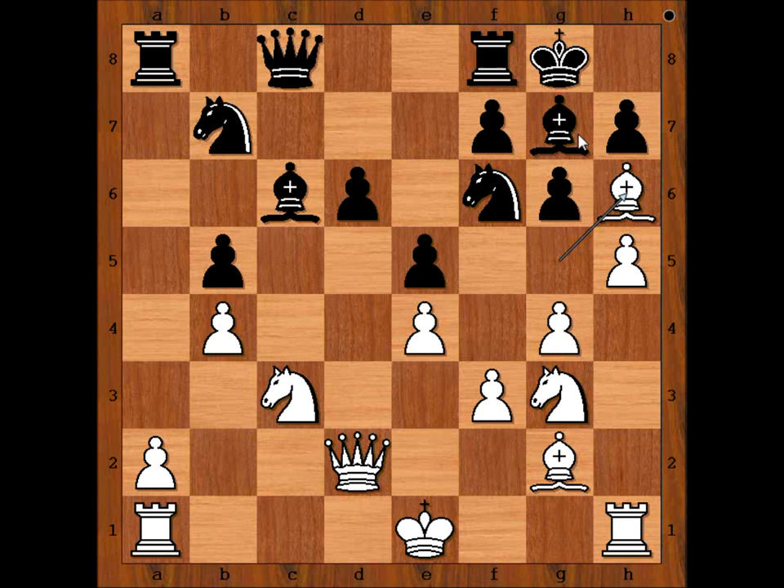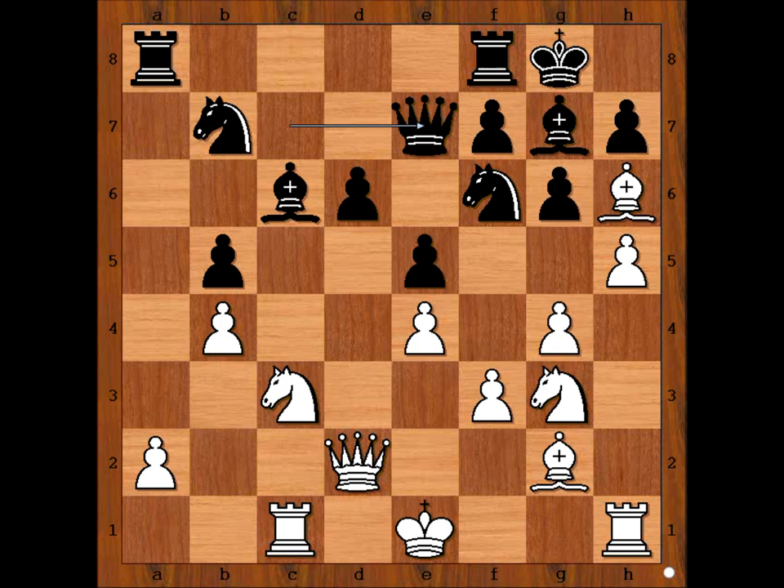Bishop takes bishop, pawn takes pawn, then queen to h6 check, and perhaps g5 and checkmate on h7 — something like that. Black played queen to c7. Rook to c1, aligning the rook with the black queen. Queen to e7. It is white to move. What would you do? Please pause the video and try to find the best move for white.